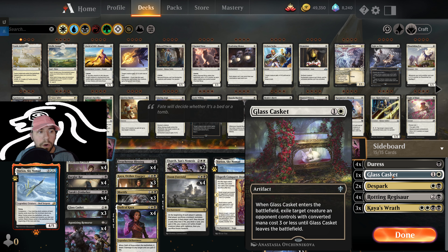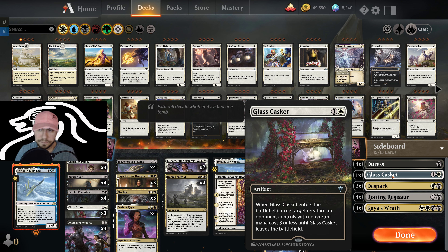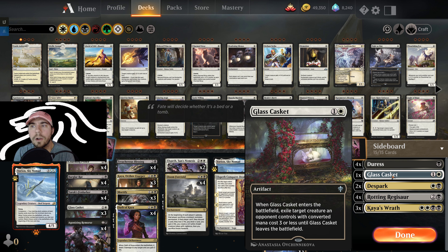Glass Casket — we're already running three, but this is a must against Aggro decks. I would run this against things like Mono Red, Mardu Knights, and probably Rakdos Knights. Those are some good ones for you there. And then any of the Cycle decks.